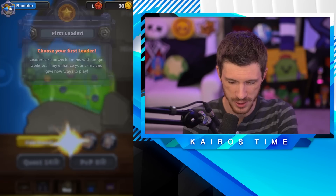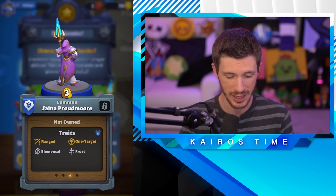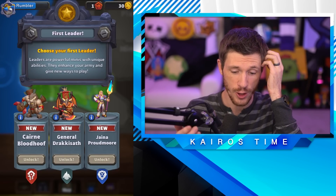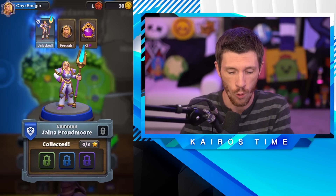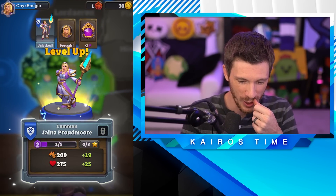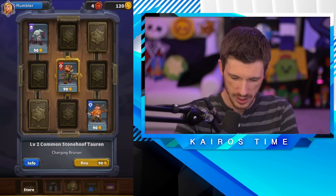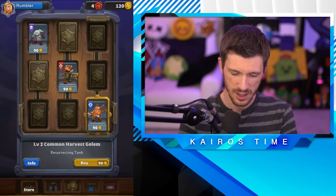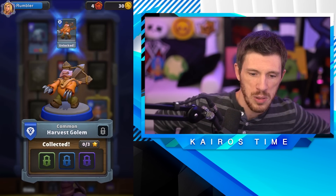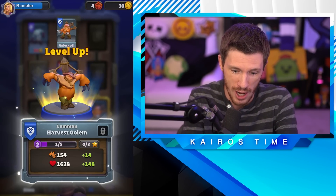We leveled up our Null Brute and claimed the reward for winning our first three. Choose your first leader — I'm going to go with Jaina Proudmoore. She increases the level of your spells by three while she's in play, she's ranged single target — I think she'll be pretty solid. For those not familiar with Warcraft, these are actual Warcraft characters as minis playing on a board. There are five different families: Alliance, Horde, Beast, Undead, and Blackrock. I unlocked Jaina, who is in the same family as the Harvest Golem.